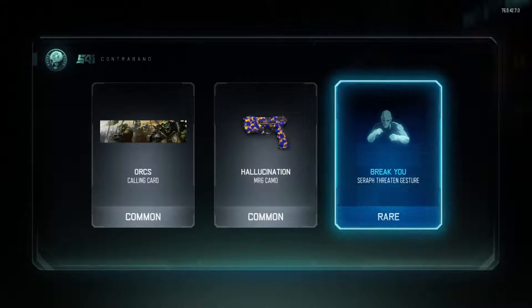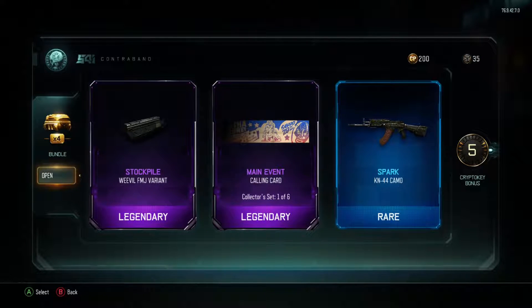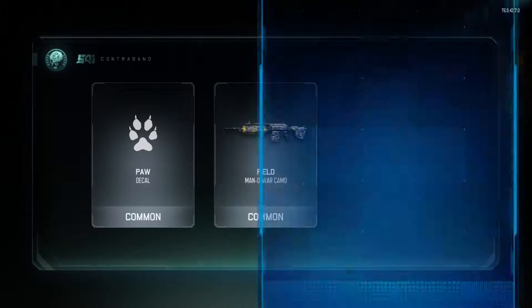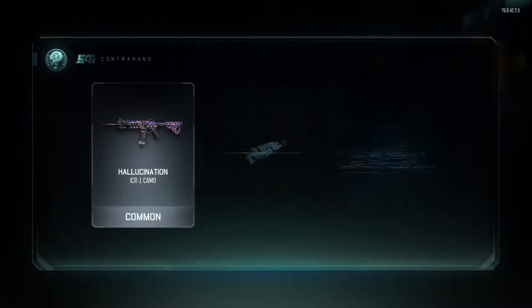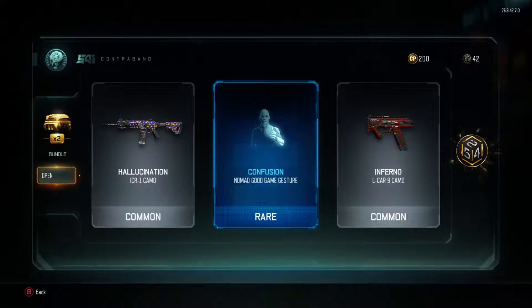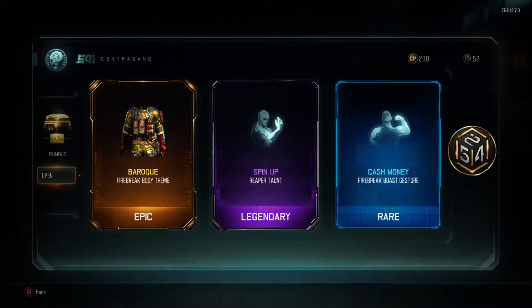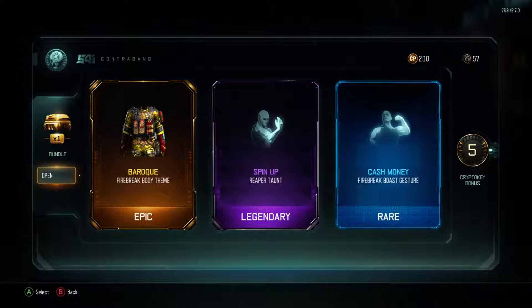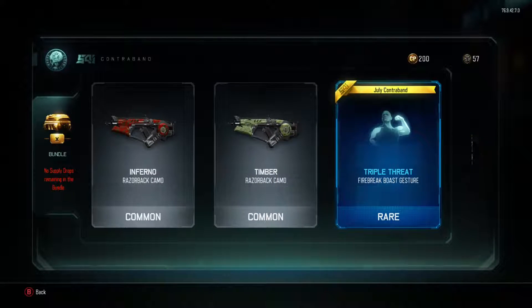That'd be cool if I could get a weapon out of these 10 supply drops. Weevil FMJ attachment - that's kind of interesting. Then we have the spark camo for the KN-44 and main event - that's kind of cool, it's like a boxing one. Pause stupid field, that's pretty stupid. Labyrinth and thermal - I've actually seen a lot of people have labyrinth. Hallucination, confusion, inferno - not getting anything good out of these supply drops. I got bar-ba-queue - it's not barbecue, it's baroque. That looks pretty cool. Then we got cash money and spin-ups. One more supply drop - timber and triple threat, which is a July contraband.